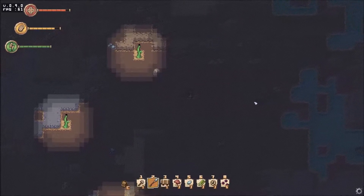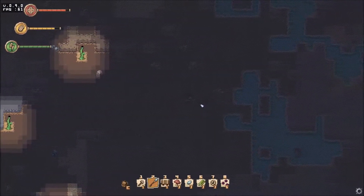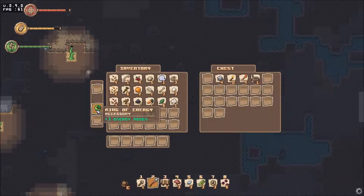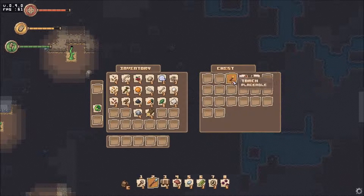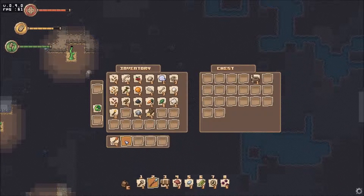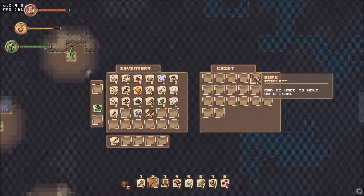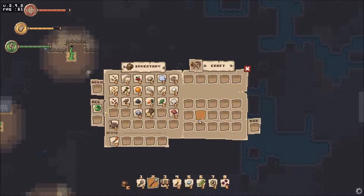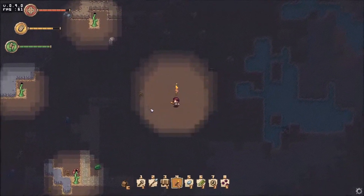Got my spear ready, let's go down. A chest! Yeah, right click. Ring! Accessories — ring of energy, three energy regen. We have two wearables. Iron ore! Some torches. Fire arrow. This is ammo down here, and rope — can be used to move up a level. Interesting. Look at that, I can carry the torch too if I want.